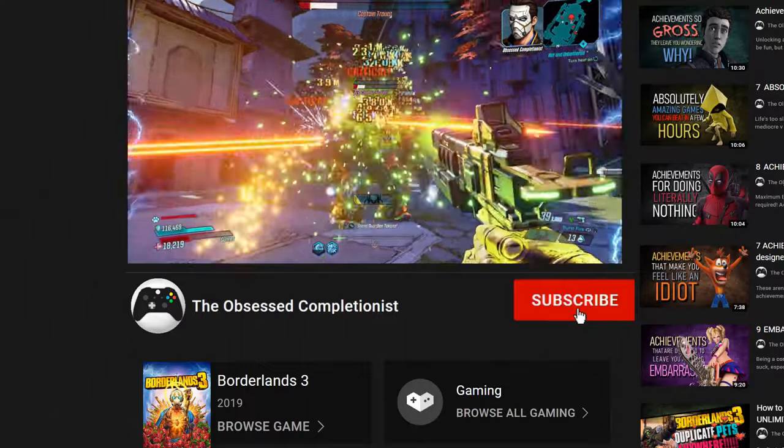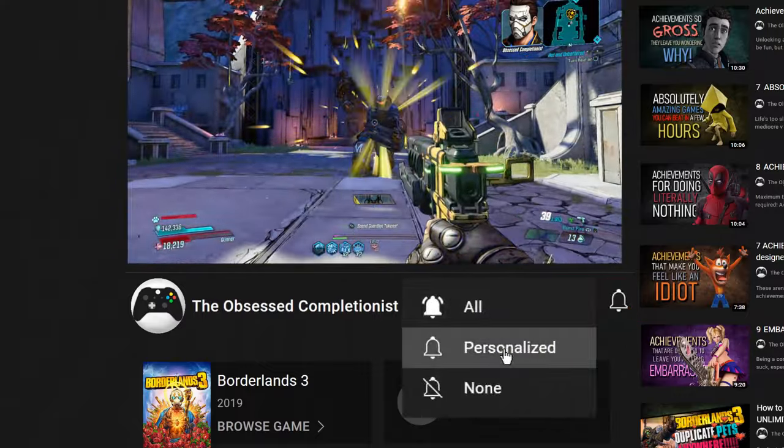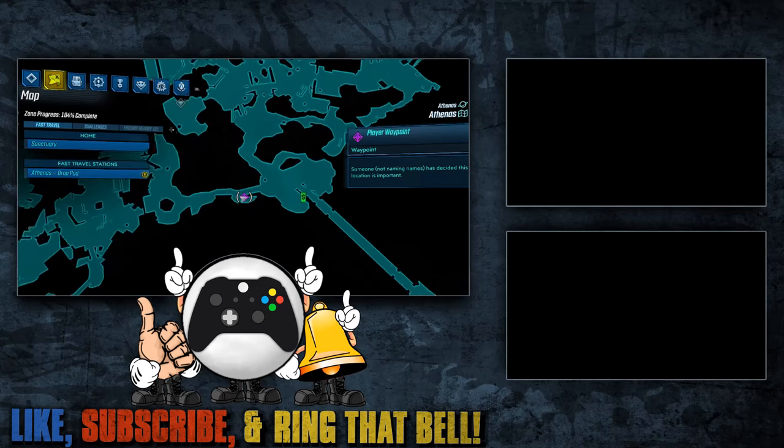While I wouldn't recommend either of these really against bosses, I would choose the Hornet over the Carrier if you had to choose. And just in case you missed it before, I've gone ahead and marked the black market location again on the main map.